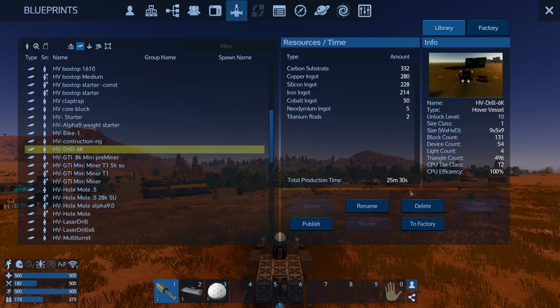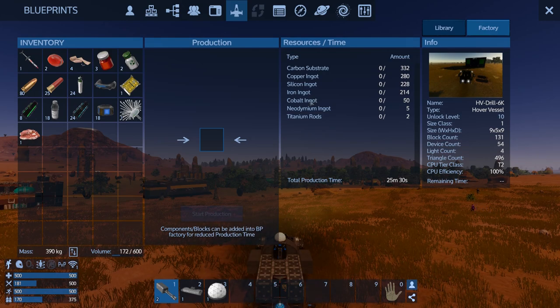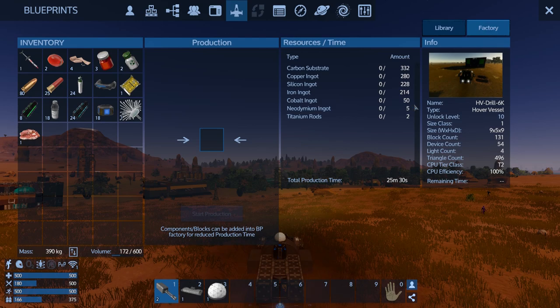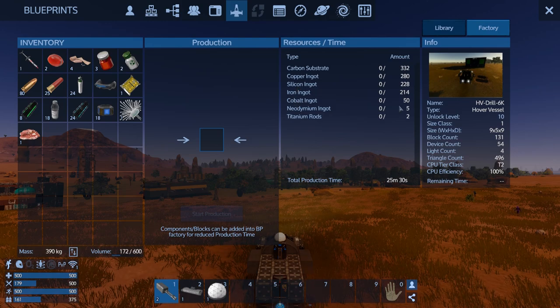We're going to get this 6k drill in. What does it need? 50 cobalt. We'll have to see what we have back at base, but I just picked up 20 ingots - really, because it was 10 ore. We might have a bunch of cobalt. I know we've definitely got the neo and the titanium rods - it's the cobalt which is going to be potentially the problem here.